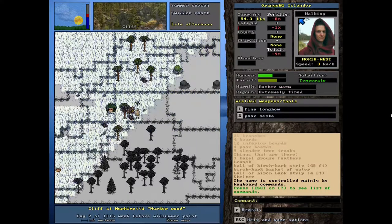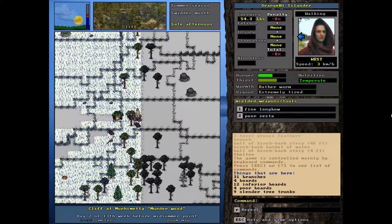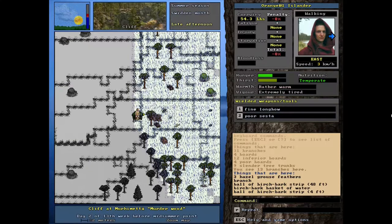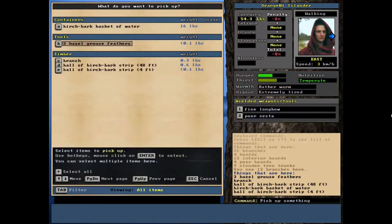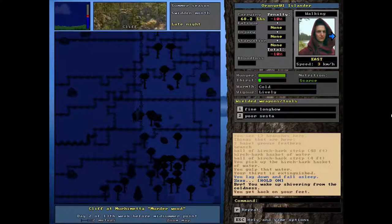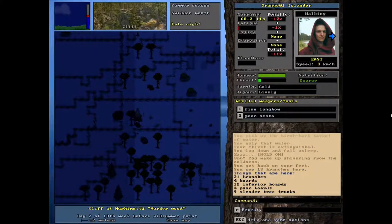Hey, orange one here. We are back at our camp, looks like it's late afternoon. We're kind of tired. We have got our shovel so we could do the crafting, but our vigor is extremely tired so I don't think that's really a good idea. I might just get our water, have a little drink, go to sleep. Actually no, we're okay. We don't have any other food, but we're lively — we can work with this.